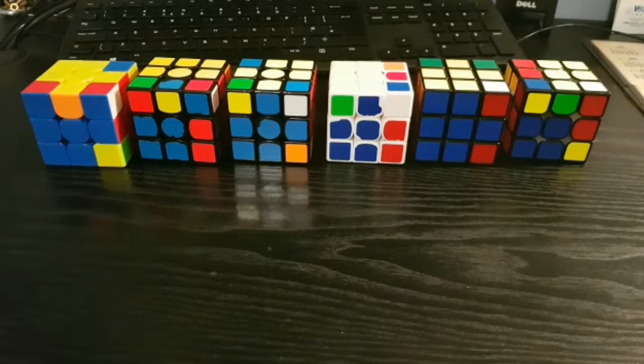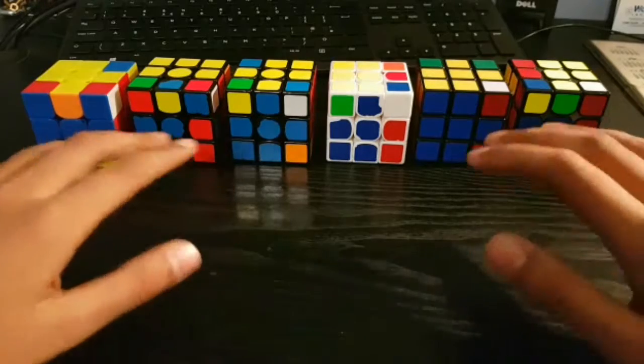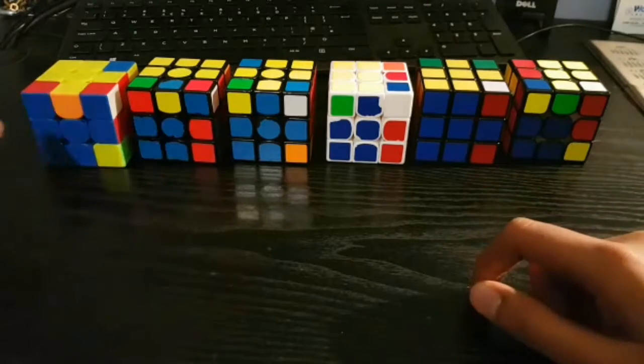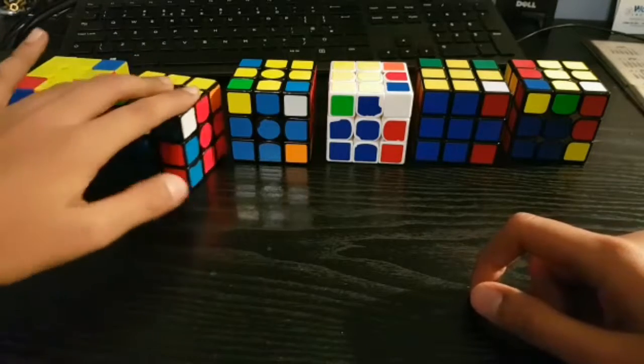What's up guys, VSJCuber here, and this is day four of seven tricks in seven days. Today I've got more basic F2L cases — these are where one piece is in the correct slot and the edge is in the slot, but not necessarily in the correct orientation.